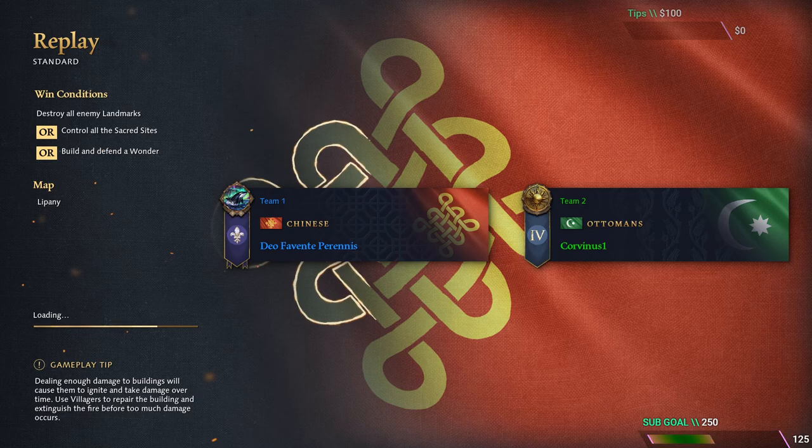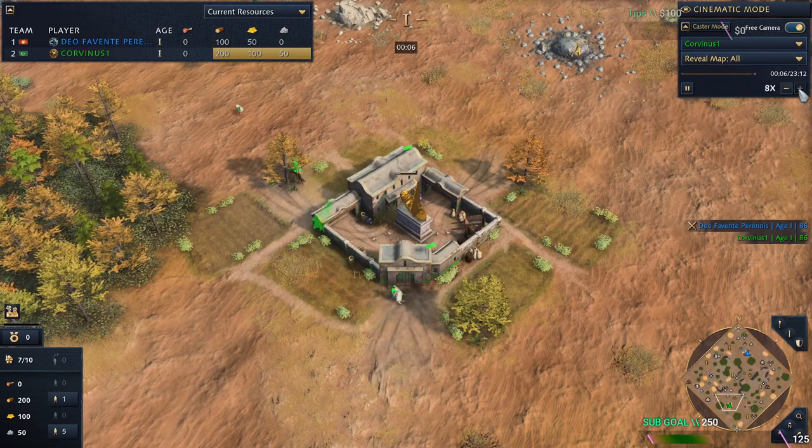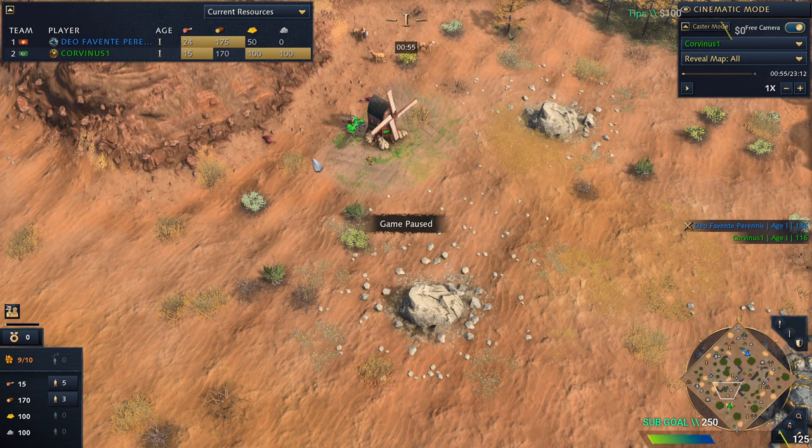Let me show you this kind of play with the Ottomans. I did the military school early, but you can ignore it and go straight to Age 3. The military school is good because if the enemy is French or you're scared of early pressure, it helps. However, if the enemy is English or Mongols, don't do this — both can dark-age rush you. I'd suggest against those two factions to make two scouts, get as many sheep as you can, and go Age 3.